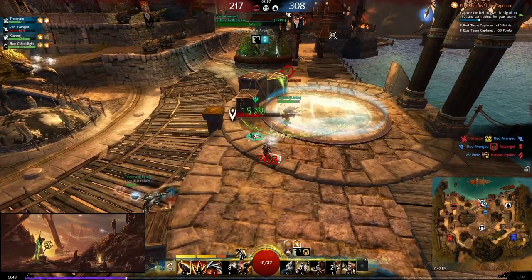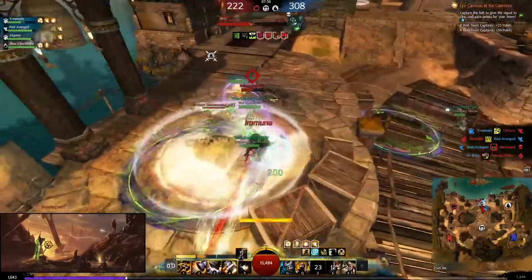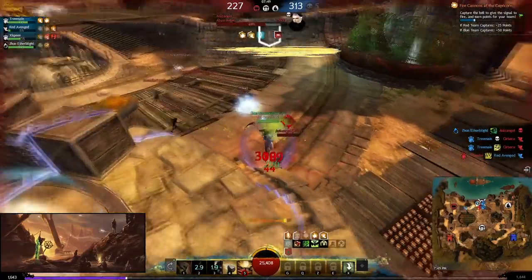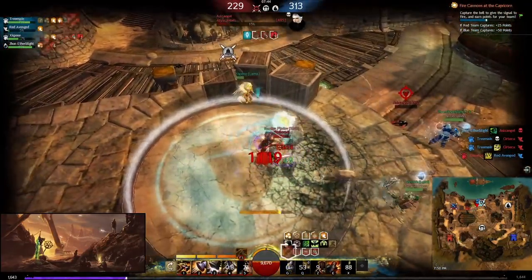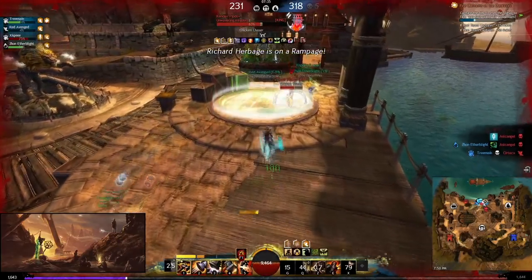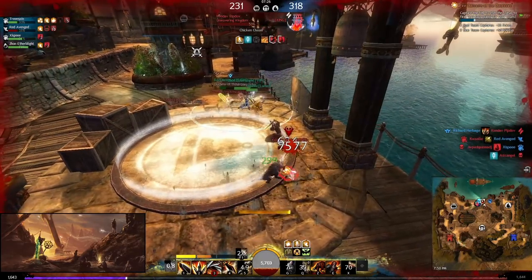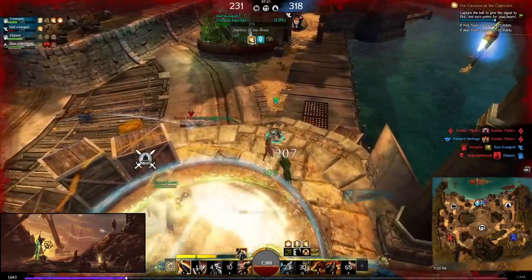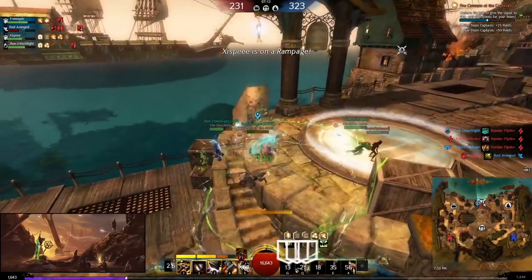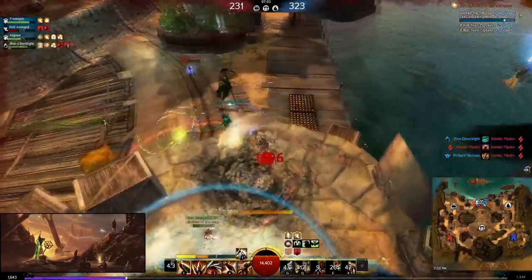My ally goes down; I land an Earthshaker to prevent them from getting stomped and land a really big Fierce Blow. I try to revive our ally and the other necros are coming in — we get the revive before they can cleave us. My Earthshaker misses the necro but I have so much CC that I can just CC the necro through its stability. I go for a Rampage and consider the stomp with stability, but I want to counter-pressure. I get blinded again on my Earthshaker — those are big presence abilities to be landing. I land a good Earthshaker combo into backbreaker into Fierce Blow and we get an Arcing Slice to finish off the ele.